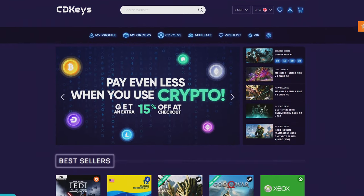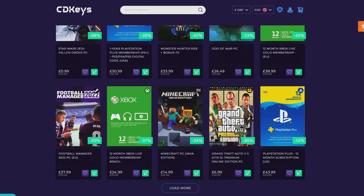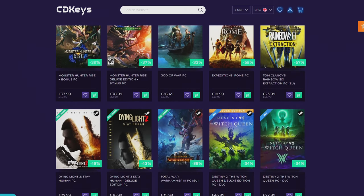If you guys are looking for your newest game, make sure to check out cdkeys.com because they have the cheapest CD keys available on the internet for pretty much every game, even new releases. I'll drop a link down below if you guys want to check them out.